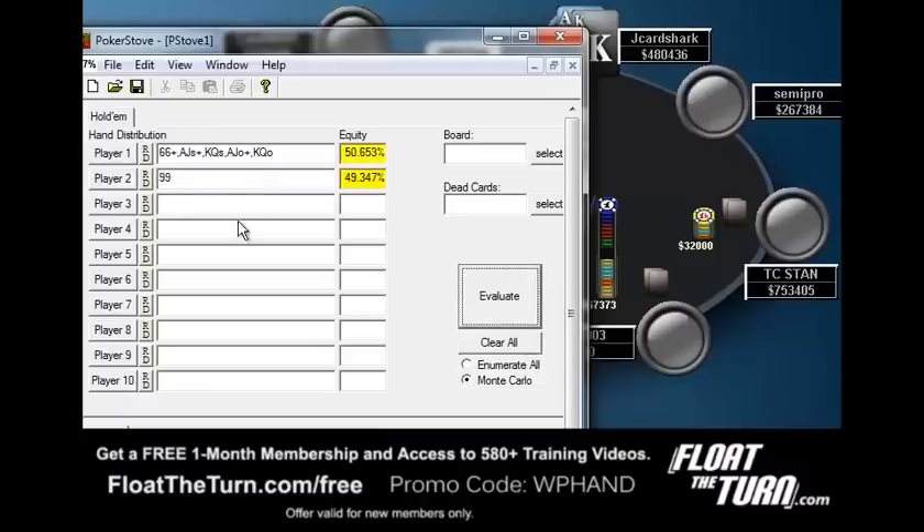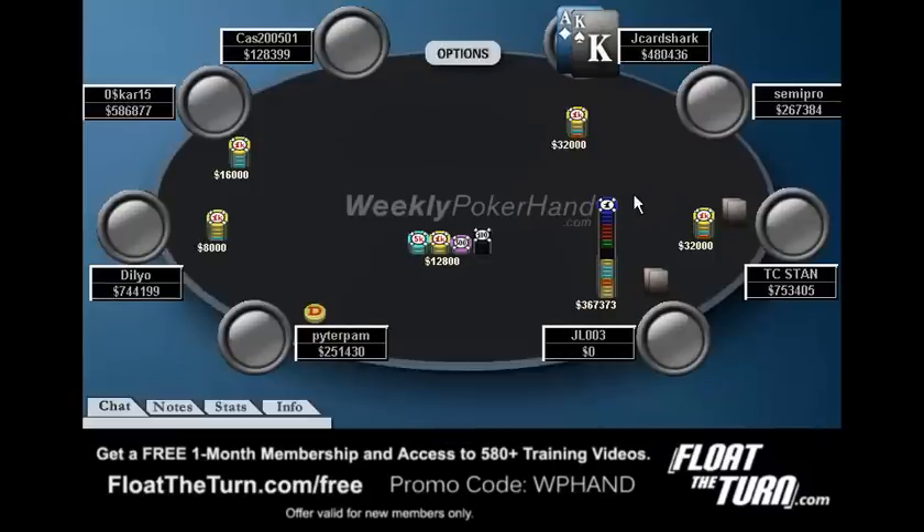Nines are really good. So I may have incorrectly folded something like eights here. You see eights are still going to be slightly profitable. And sevens are going to start to dip closer to the break-even point. I would have called with nines here if this was me today, but looking at the math, I should probably call with something like eights as well.